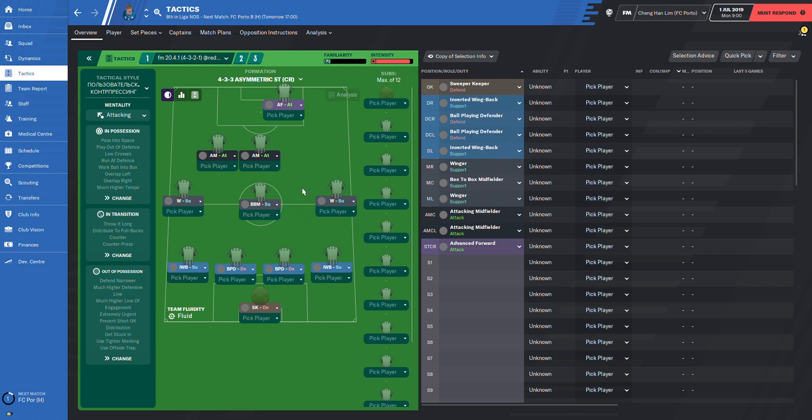We have a 4-3-3 asymmetric formation. The striker is over to the right while two attacking midfielders are over to the left. We have a sweeper keeper on defense, two inverted wing backs on support, two ball-playing defenders on defense, two wingers on support, one box-to-box midfielder on support, two attacking midfielders on attack, and one advanced forward on attack.